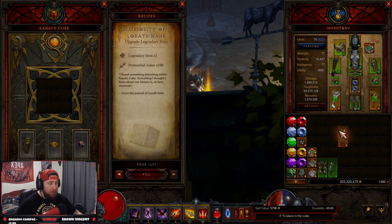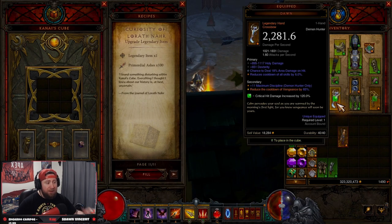When you upgrade it, you're going to get random stats. So if I was to upgrade this Dawn, all the current stats that I have are going to be re-rolled and completely randomized. It kind of sucks, but it makes the nature of it the same because you are getting a primal ancient item.